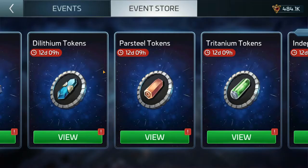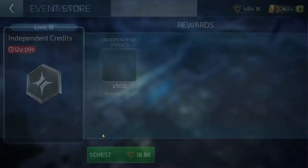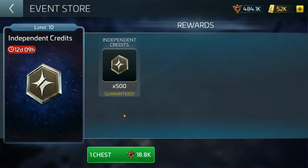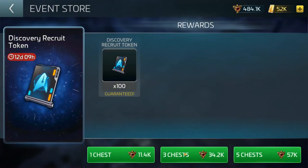Once I've bought all my shards and start running low on Imperial credits, I'll probably come here and spend the last little bit on tritanium, parsteel, and so on. Another offering is the independent credits — I like it but I'm not going to spend my Terran credits there. Here's why it's alluring: 18.8k for 500 independent credits. If you haven't started the slow grind of accumulating independent credits for your independent officers, you won't understand. You can buy a total of 10, giving 5,000 credits, obtainable very slowly through other means.